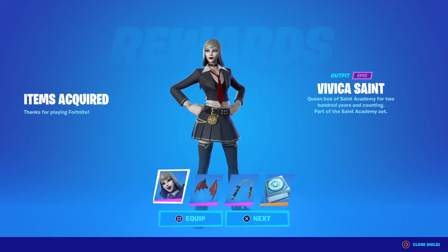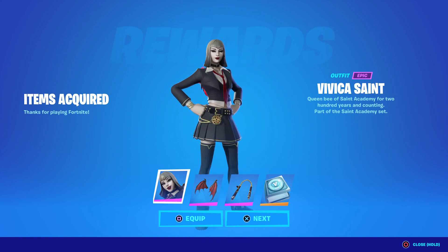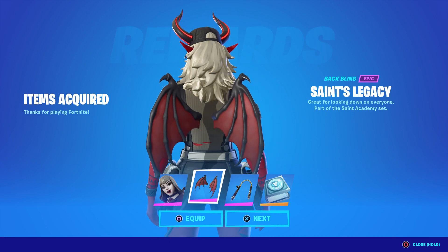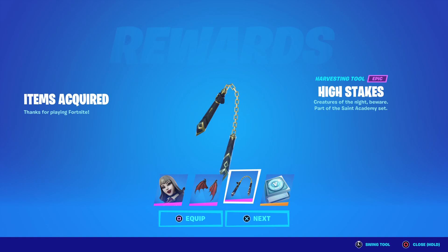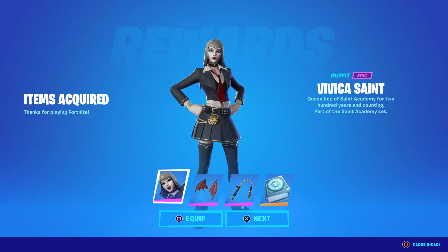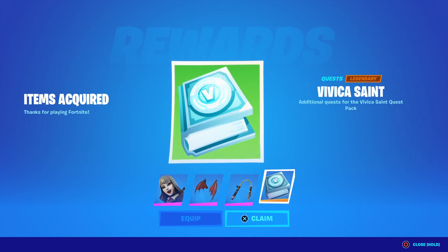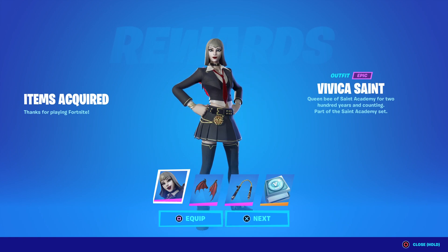Alright, here we go. Yeah, it's called Vivica Saint — the outfit — and that's not too bad to be completely honest. She has wings as a back bling, and I don't know how I feel about the wings for a back bling, but I do like this pickaxe — High Stakes. The back bling is called Saint's Legacy, the skin is called Vivica Saint, and it comes with a thousand V-Bucks I think.